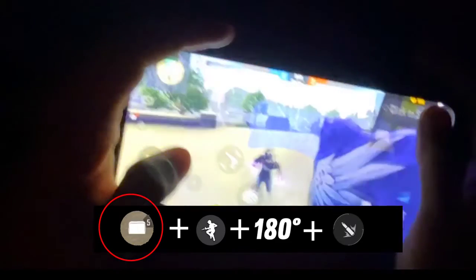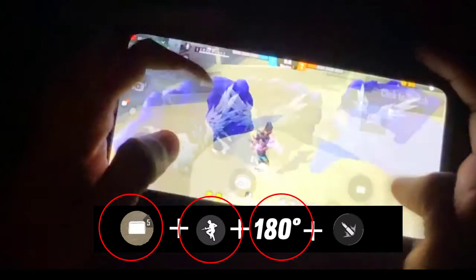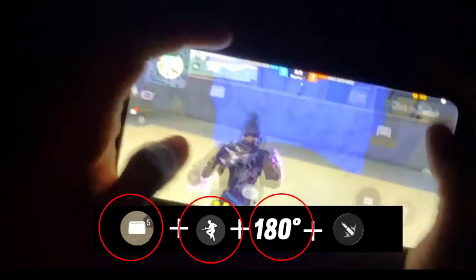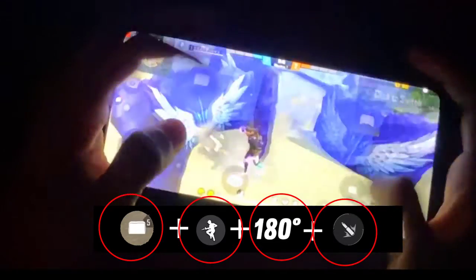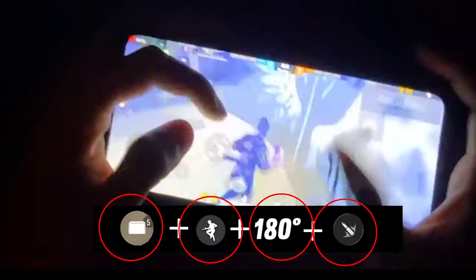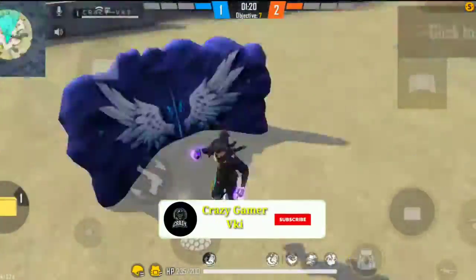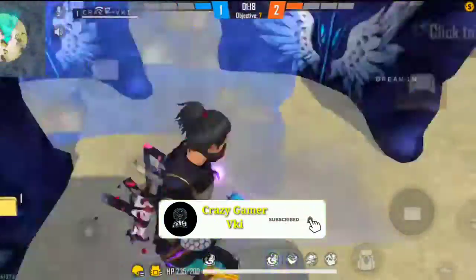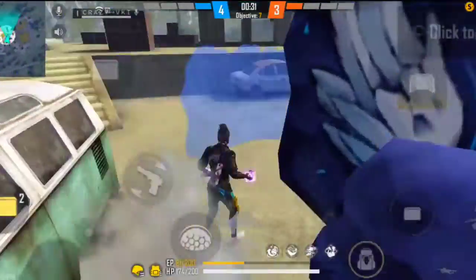Now I will show you on screen — we put our left fire button on screen and then get back to normal position. This is the mobile bandit trick, and many people call it the 360 opposite gloo wall or 180 degree opposite gloo wall. You can call it any name — this trick is used a lot.